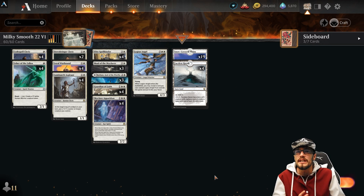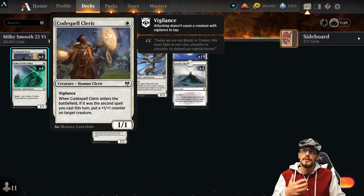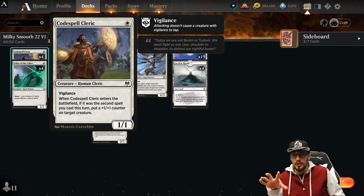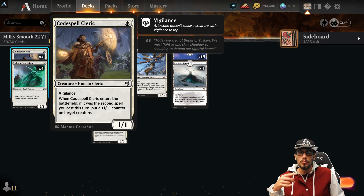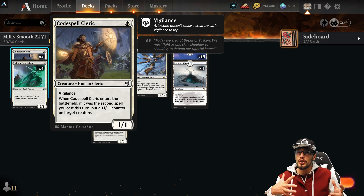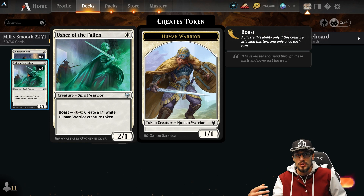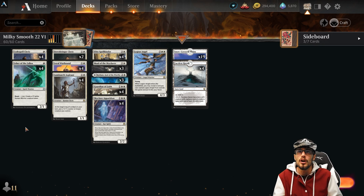The rest of the deck is mostly the same. We have Codespell Cleric — a new addition filling the void of the one-drop we lost. We sacrificed the protection from the dog and the bounty, but now we have added aggro through Codespell Cleric: a 1/1 with Vigilance. When it enters the battlefield, if it was your second spell this turn, put a +1/+1 counter on a target creature, which can even be itself. We also have more pressure with Usher of the Fallen — a 2/1 for 1 that can boast for 2, creating a 1/1 token. Both help us apply pressure early in the game.